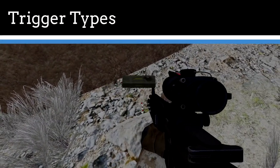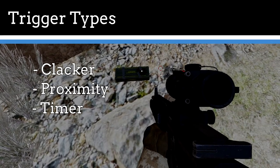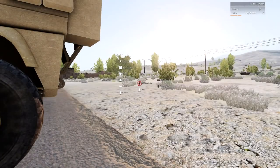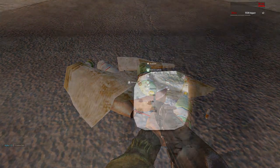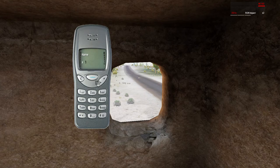There are three trigger types: clacker, proximity, and timer. Clackers are manual triggers allowing the user to decide exactly when to set off the explosive. Clackers will have a limited detonating range which needs to be taken into account. As a side grade to conventional clackers, low-tech forces may use mobile phones to detonate improvised explosives. The user will have a number that they call on the phone to trigger the device.